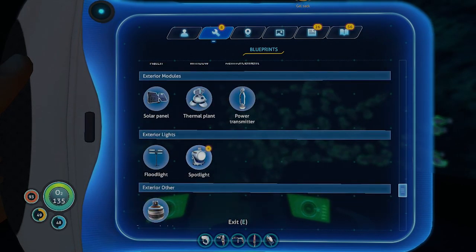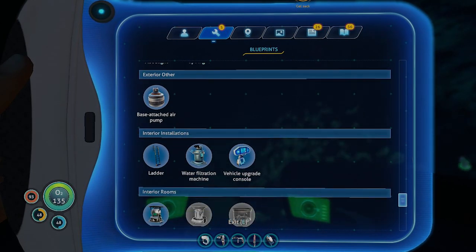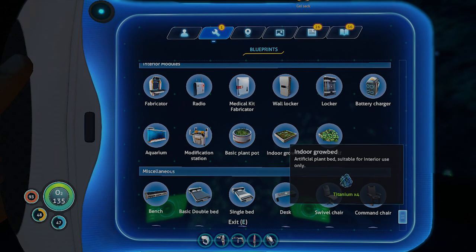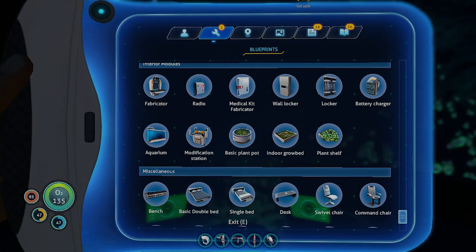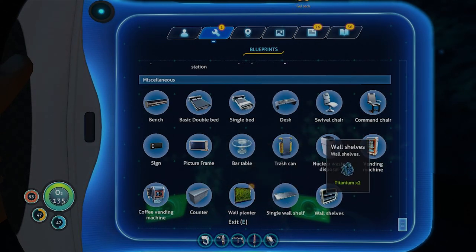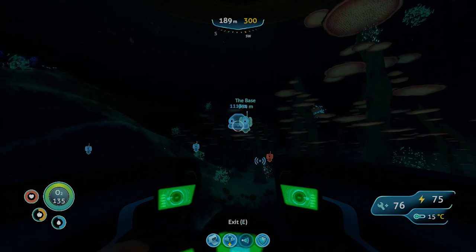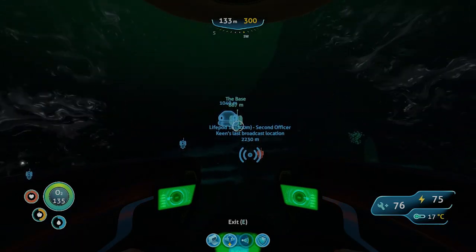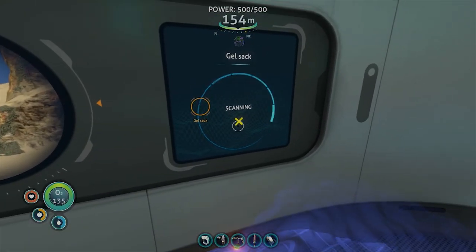And what else do we have down here? Multipurpose room, moon pool, observatory. The thermal plant, which we haven't built yet. A spotlight, which is really not worth using. The water filtration machine requires some aerogel — remember we were just discussing that. And the vehicle upgrade console we built. These are the grow beds. I don't see an external grow bed — I see some basic plot plants, pot plants, an indoor grow bed, and a plant shelf. But I haven't found an outdoor one yet, which is what we need to plant the gel sacks. Alright, so let's head back towards base — that was an important find, so I'm glad we located it.